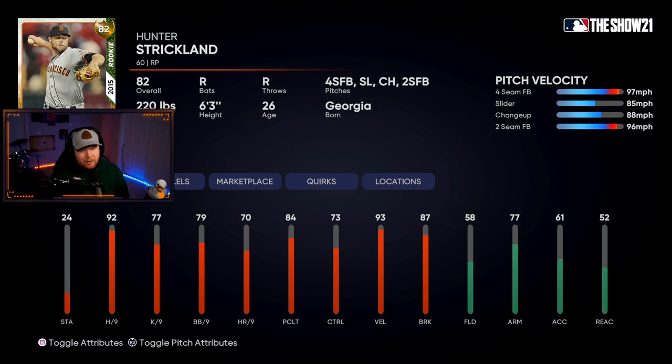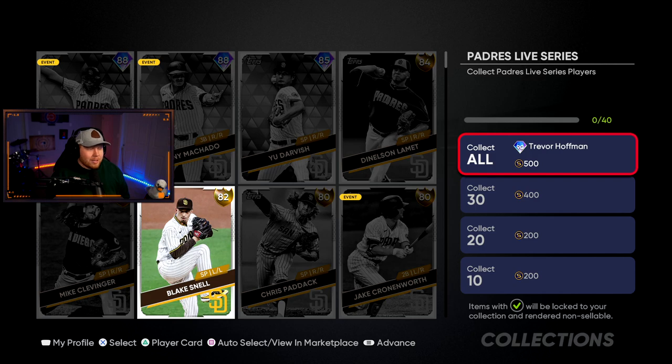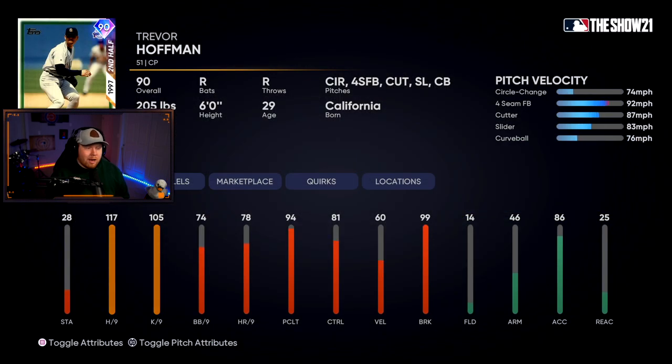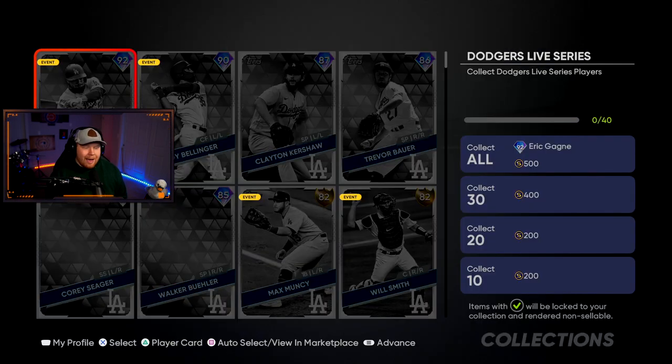The Padres look like they only have three diamonds: Tatis, Machado, and Darvish, plus the golds. The collect-all is 90 overall Trevor Hoffman — great per nines and a circle change as primary pitch, plus four-seam, cutter, slider, and curveball.